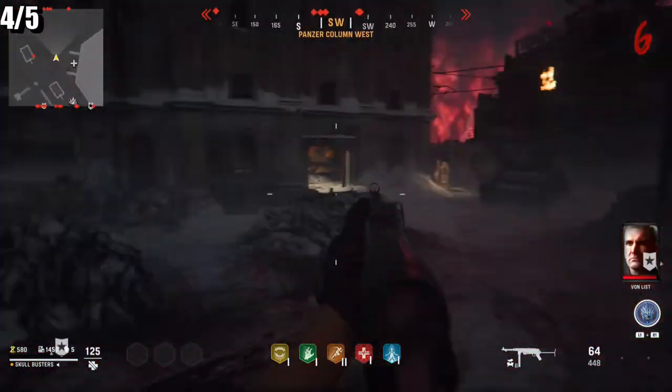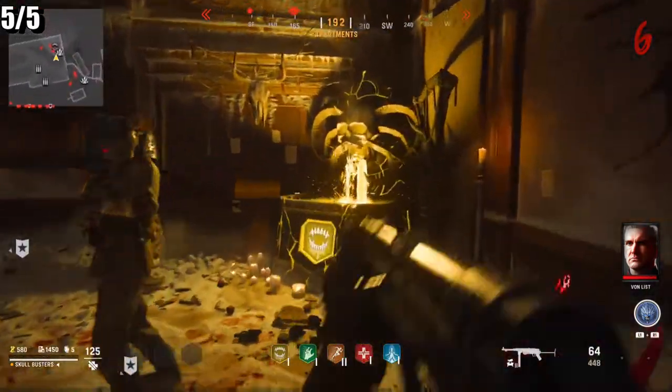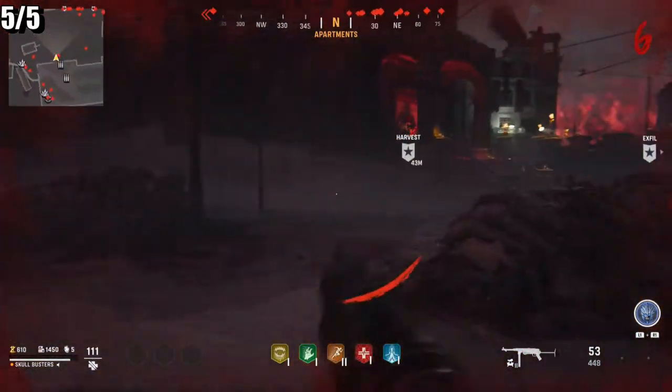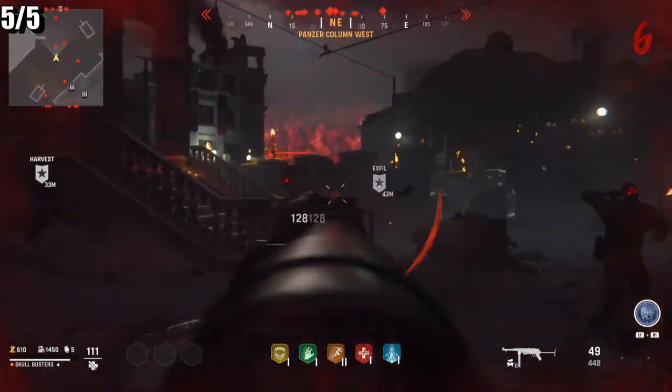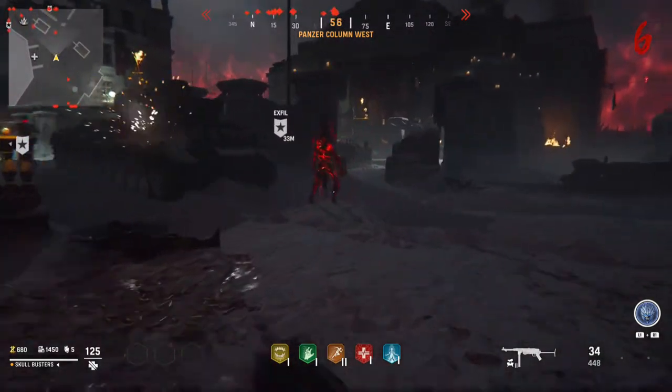Then if you run over in this direction, you've got your Juggernaut, and then you've got the Critical Hit perk. That is all five perks — all you have to do is collect one of each and that is the trophy. Thank you for tuning in, stay tuned for more, and I'll see y'all soon. Adios.